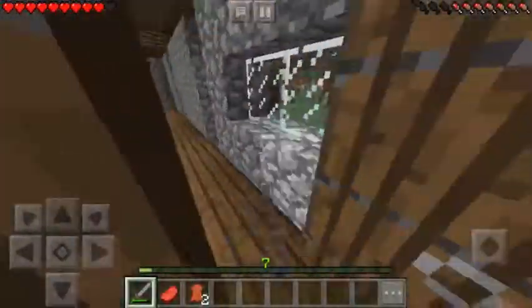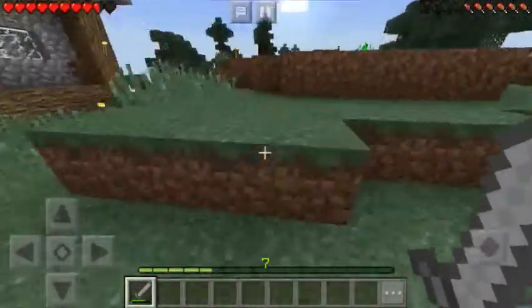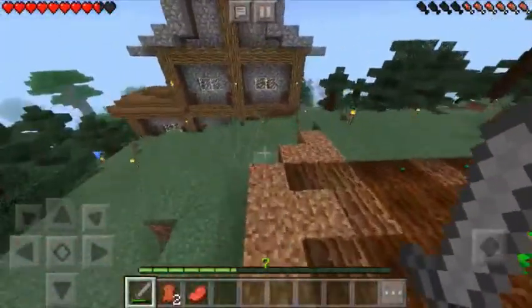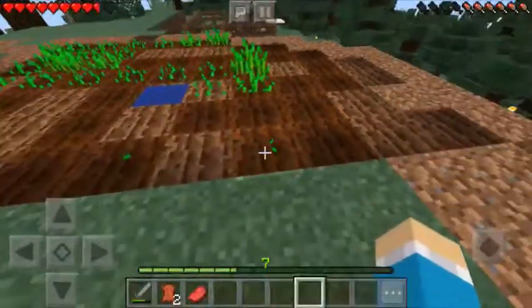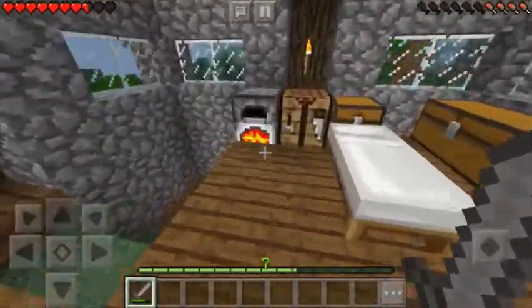First thing on my list, I'm going to expand that wheat farm. As you can see, if I come up on this hill, I've got a little bit of a wheat farm here, and then over here on this side I've got some pumpkin seeds and I think that's a melon seed.